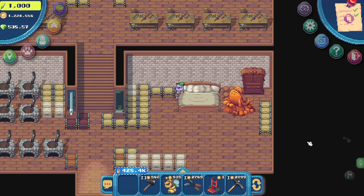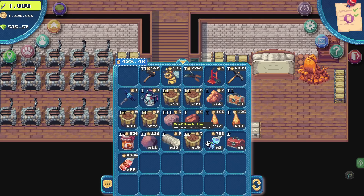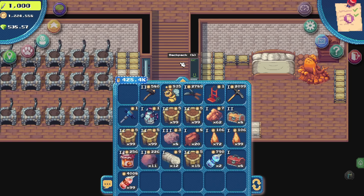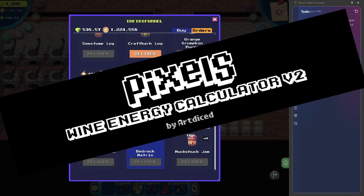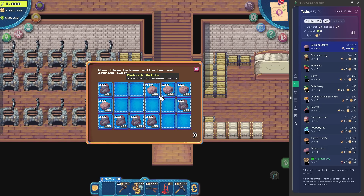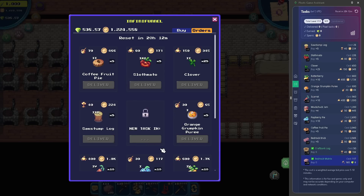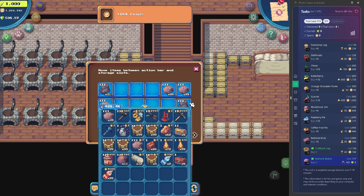I've been working on the calculator since yesterday and I think it's done. My brain almost exploded to smithereens because of these formulas and equations. Today I'll show you how to use version 2 of our wine energy calculator. Hopefully this helps everyone plan out what to grind in this era of pixels market inflation. We won't make as much coin as before, but what we actually want is to not lose coins and still gain a lot of XP and levels.